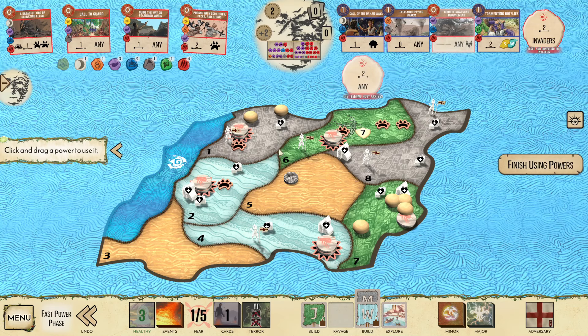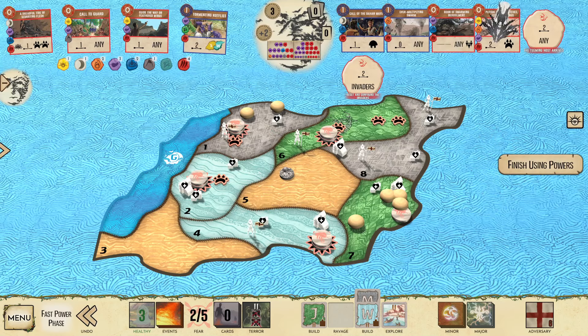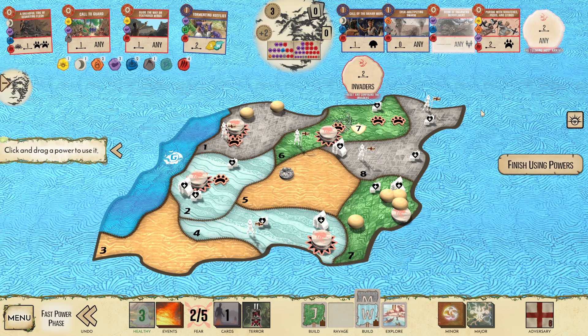We're going to definitely take Blight now because I only have a Defend once a turn, and now I'm going to have doubled up on Ravages, so I'm just completely overloaded. Let me not play this — play this instead. Throw that there. Throw that there.